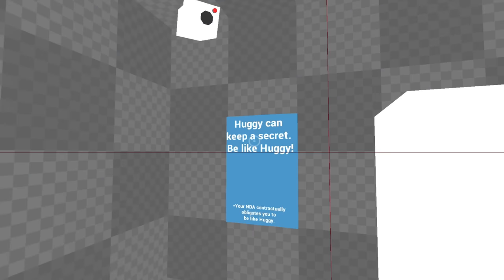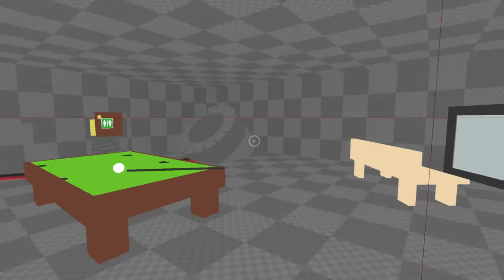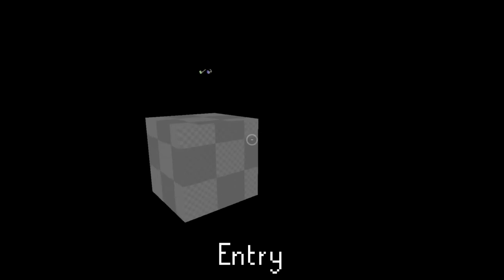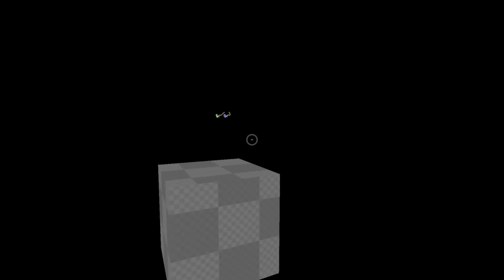Now getting to the good stuff — let's check out the handful of unused maps left over in Chapter 3. Starting off small, we have 'entry,' and it's literally just a cube. That's it, nothing else to say here.